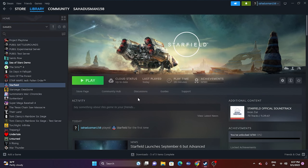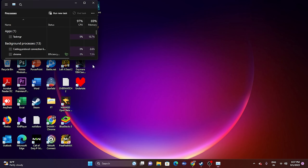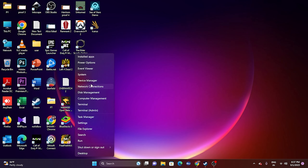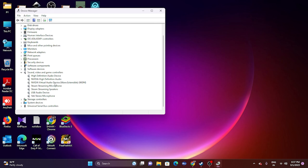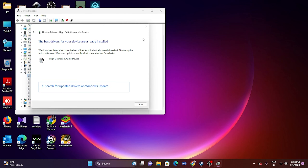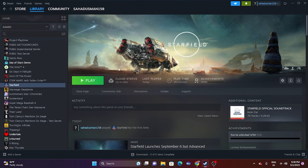Next, we need to install or update the audio drivers. Right-click the Start button and go to Device Manager. From there, go to Sound, Video and Game Controllers. Select your audio device — here it is High Definition Audio Device. Right-click it, go to Update Driver, then select Search Automatically for Drivers and make sure it is up to date. Once done, close everything and try launching the game. If it's still not working, move to the next step.